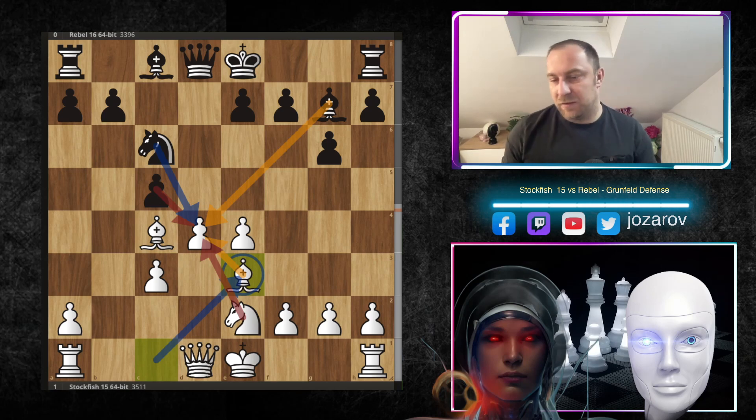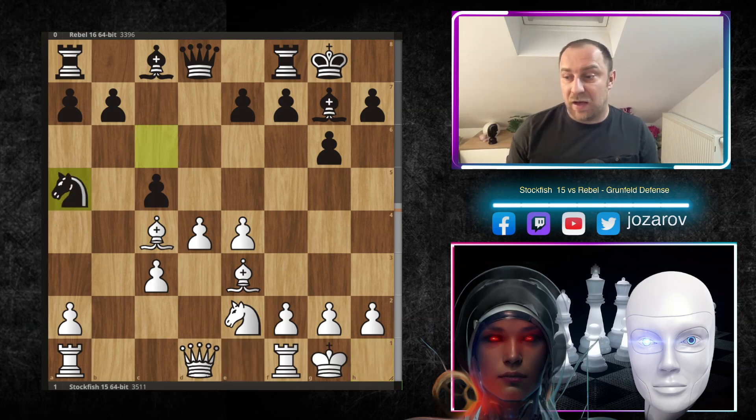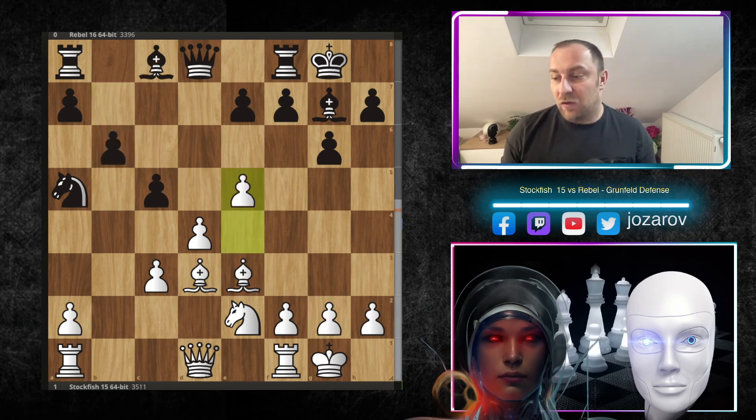In the continuation we have kingside castling by Rebel, and kingside castling also by Stockfish, then Na5 and Bd3. After b6, the Rebel engine is trying to reroute the bishop to b7, developing it and maybe hitting the pawn on e4, or in the long term creating some tactics against the pawn on g2. Stockfish goes e5 — a brave decision that opens the long diagonal for the light-square bishop.